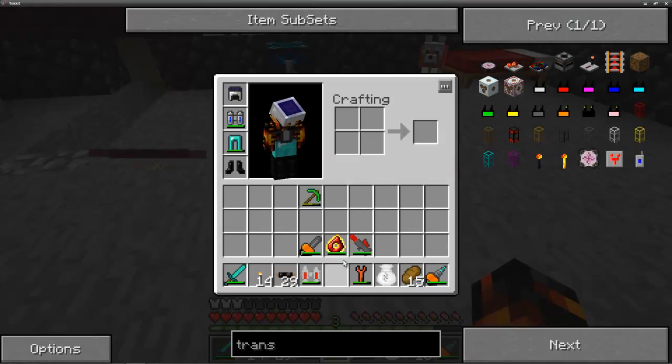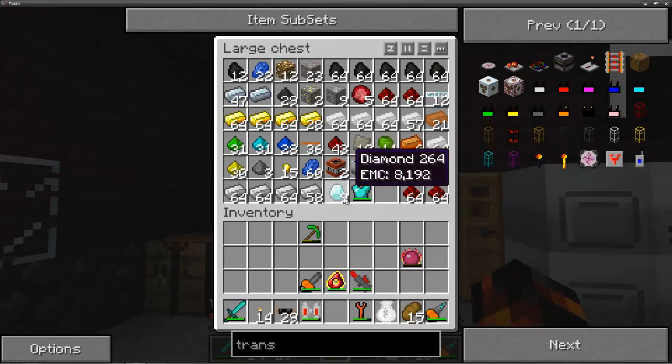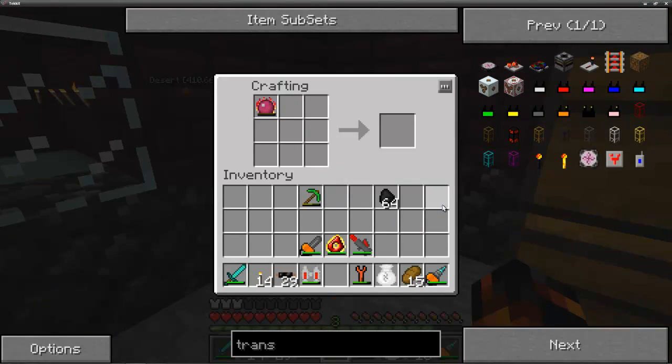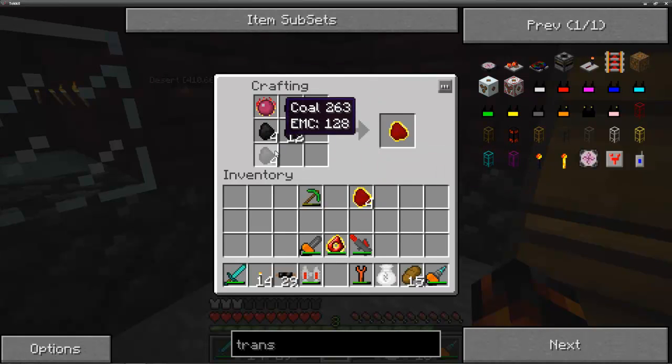In order to make dark matter, we need the philosopher's stone. And we also need a whole bunch of coal, which we actually have. So we can come over here to our crafting bench and do this. I do believe we need four of these, and then we can go like this.